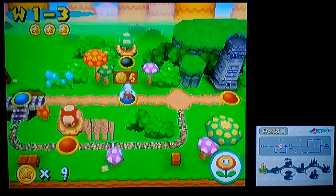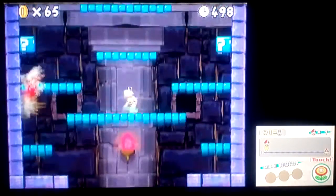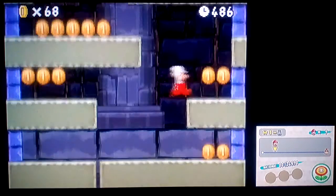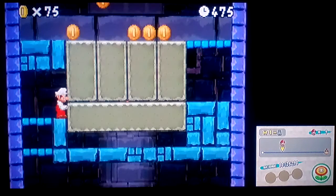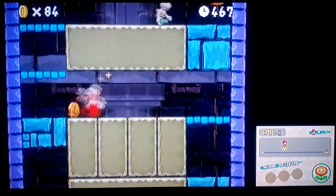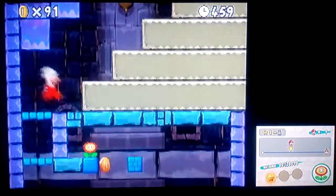Now we're gonna go on to the World 1 Tower. It's kind of tricky — not really — but the secret exit is. You're gonna need a shell item for this secret exit. Overall this course is very simple and easy; you just have to be careful not to get squished and don't let those Dry Bones screw you up when you're small Mario. You can speed around this course so easily — it's easier than 1-1, which is kind of offensive.